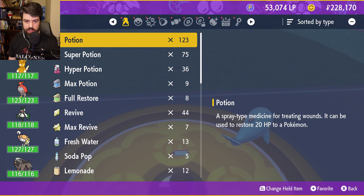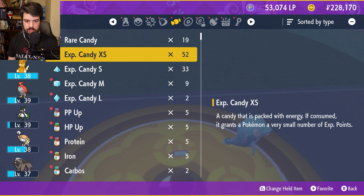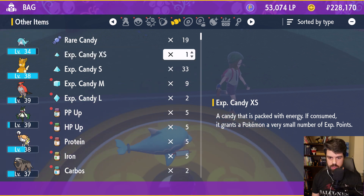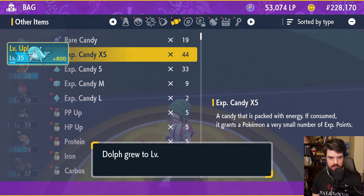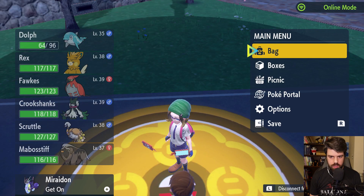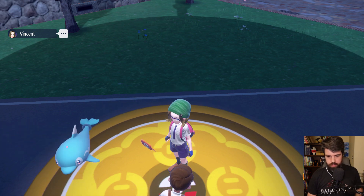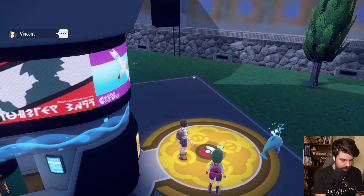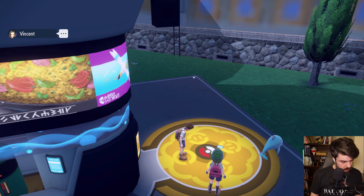I have never done this before so I don't really know how it works. Let's use some experience candy — small. Give him like eight of those. There we go. Dolf is at level 35. Hmm... I need to get it to level 37, and then jump into someone else's game before leveling it up again to be specific.